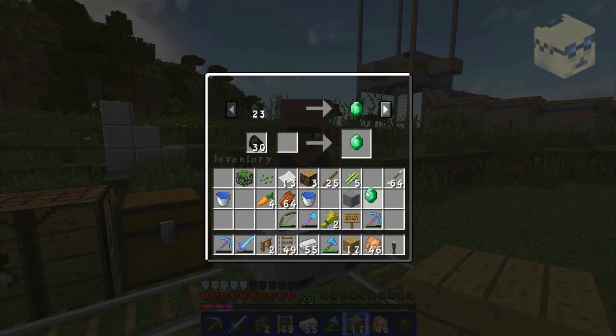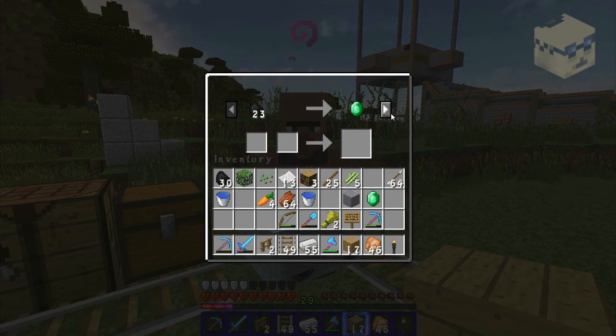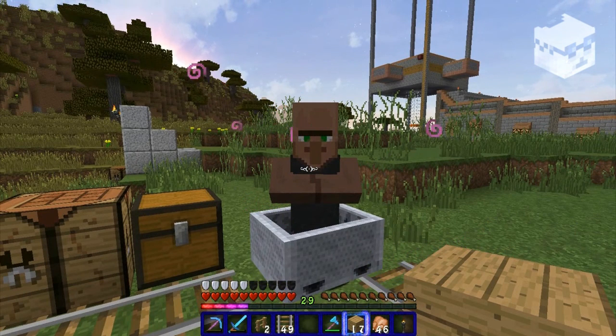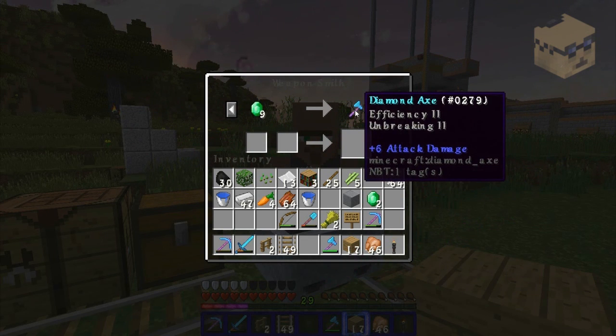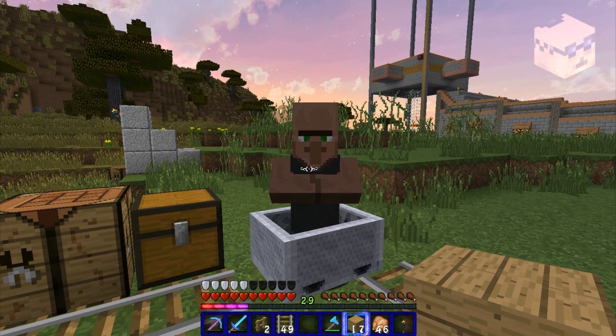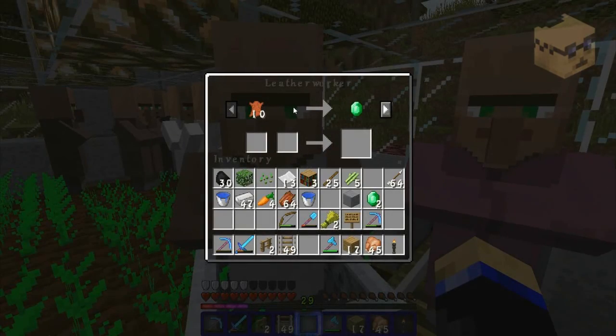This guy is a Weaponsmith. You give him some coal, which unlocks an iron trade. Make sure you have plenty of coal and iron. When you complete the iron trade, he unlocks more stuff — swords, diamond swords, and diamond pickaxes. This is what you want, though not Smite. You can combine a couple of those to make a decent axe, but I already have a pretty good axe, so I'm not sure I'm going to keep him.